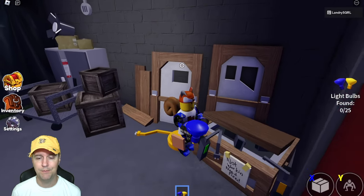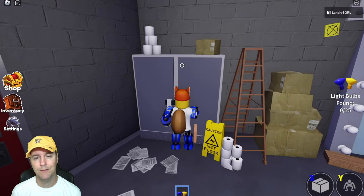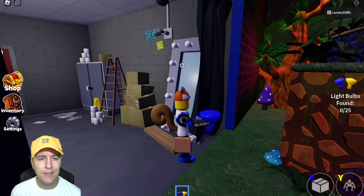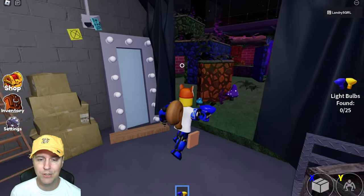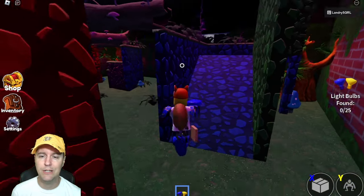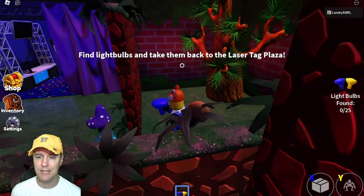Not working, need fixed, it says. I don't really see anything here. That's a creepy mirror. Got something - a ladder. I'll get the ladder. What am I doing with this? Anybody know? I mean, I'm a complete noob here. Complete noob. Find light bulbs and take them back to the laser tag plaza.